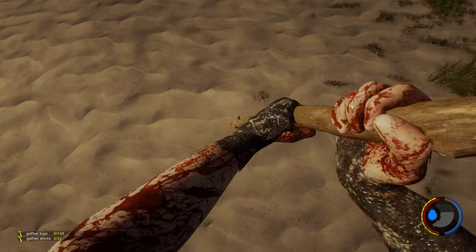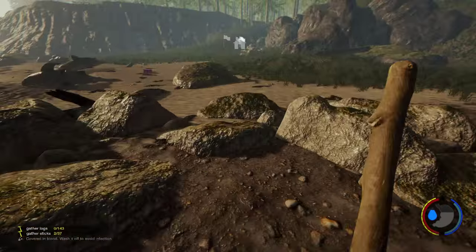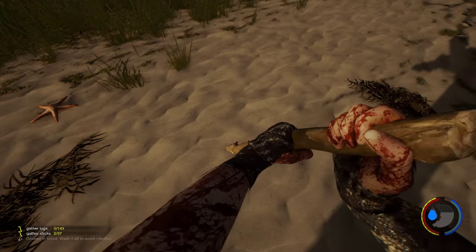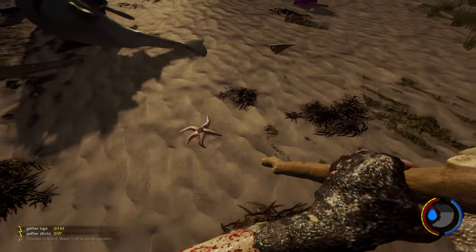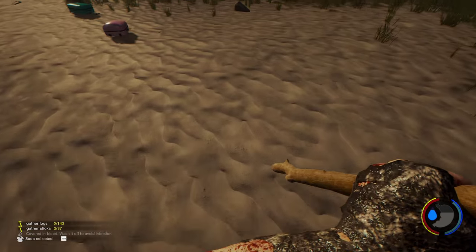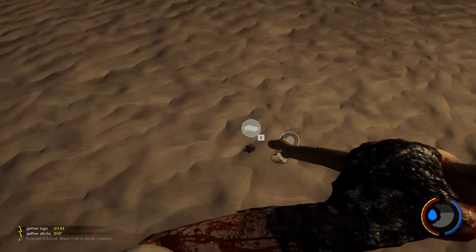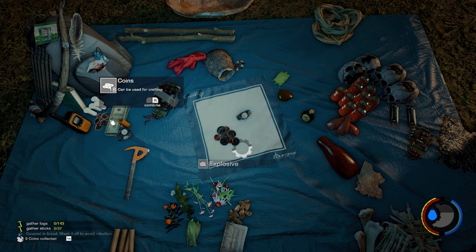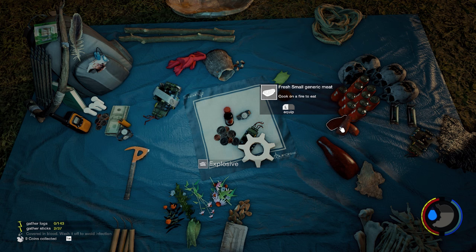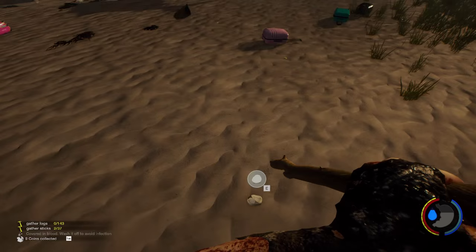Let's try and get a little bit more change. Oh, watch, change, booze, circuit board - sweet! These little generic meats I think are from the birds and you have to cook them on a fire. All right, sticky bomb - how much tree sap do I have? 13, that's not a lot. Let's start heading home now.